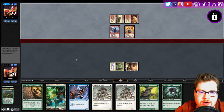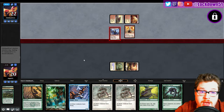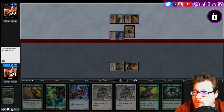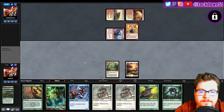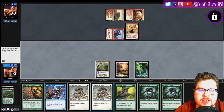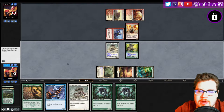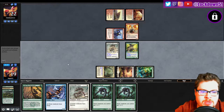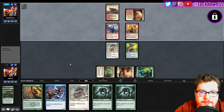Swinging in for one, why not. Let's see what we can pull into here — another lord. That's fine. We're just going to get down a Sidewinder, get down a Gemhide, and start setting up to empty our hand next turn, but we're going to take some damage unfortunately. This is where they start powering up their champion.